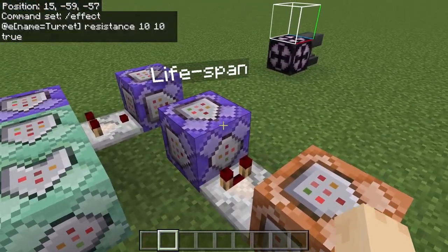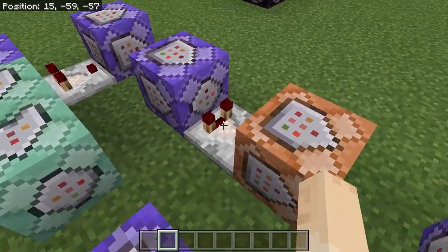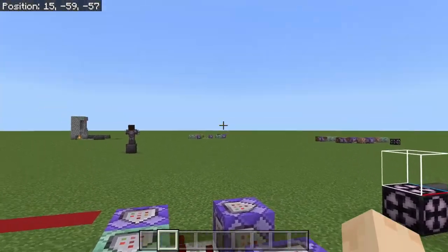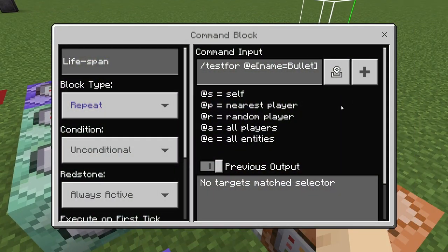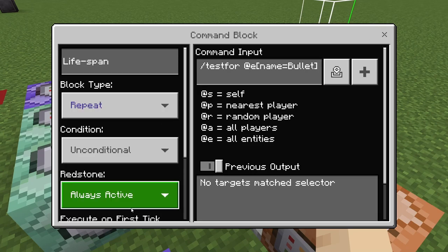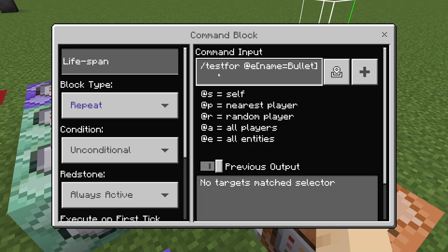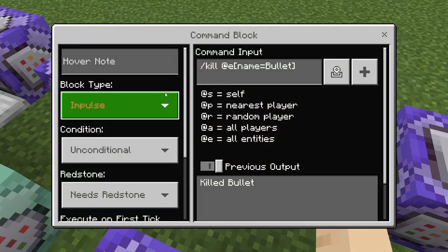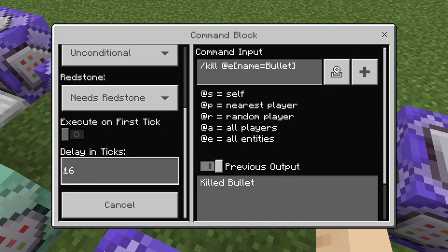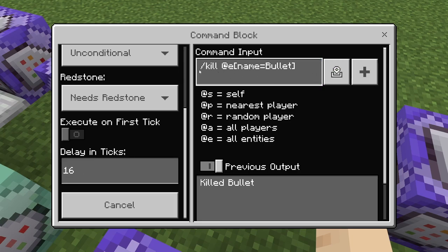Now this is the lifespan controller of the missile. If the missile doesn't hit anything, this makes sure it gets destroyed so I don't have an abundance of them flying around. This is repeating always active: slash testfor @e name=bullet. A comparator leads into an impulse command block with a delay of 16 ticks — just under a second — and that command is slash kill @e name=bullet.